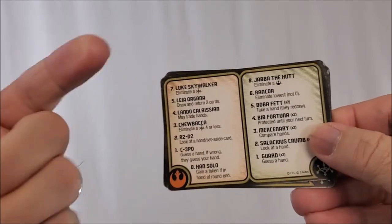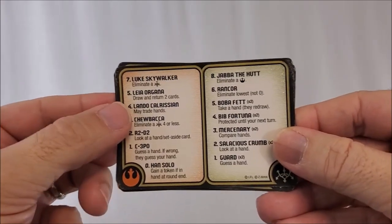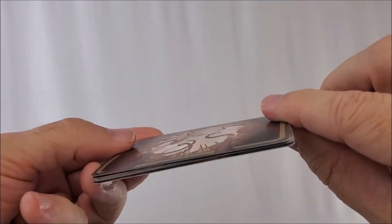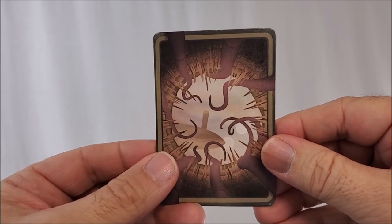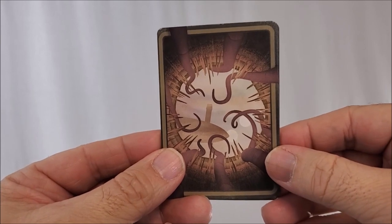One of the cool things is not only will each player get one of these reference cards, but when you go out — another way of saying you're not playing this round anymore, let's say you've died — you take your reference card and flip it upside down like this, and it shows that your character has fallen into the Sarlacc pit. So it gives you that nice Boba Fett perspective.